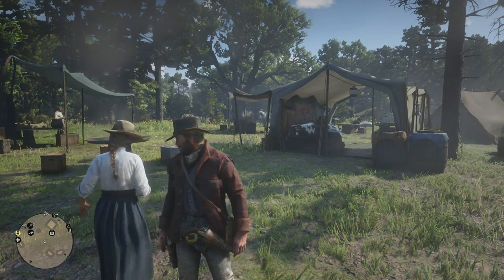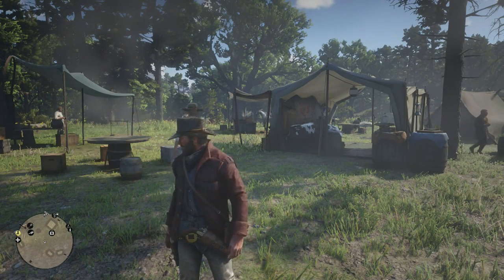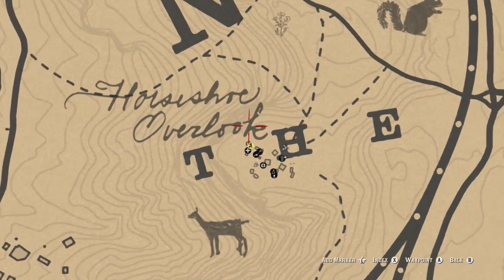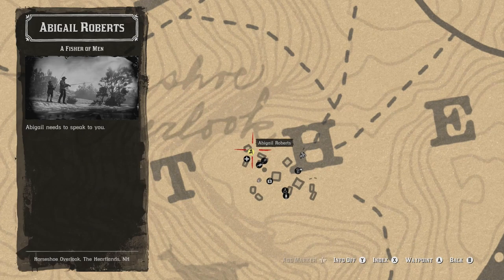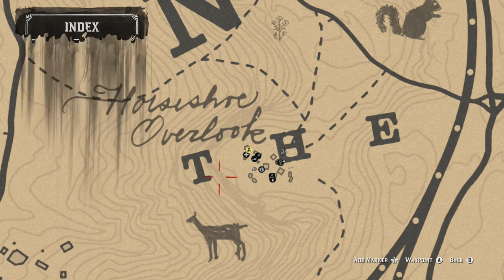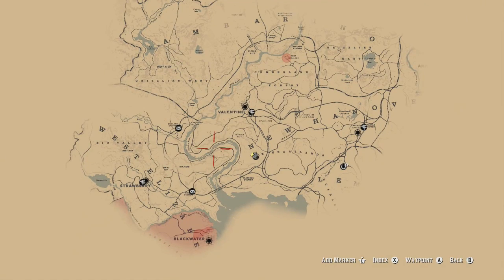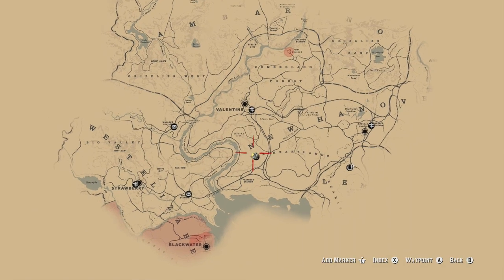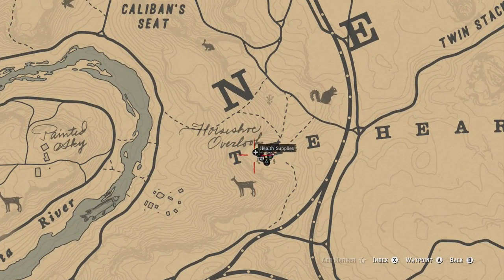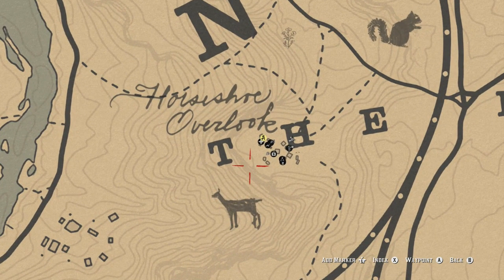Welcome back to Red Dead Redemption 2. In this video I'm going to show you how to unlock the ability to go fishing. If we take a look at the map, we're currently in camp and there is a mission for Abigail Roberts called 'A Fisher of Men.' I'm right at the end of chapter 2 now, and by doing the John Marston missions you unlock the mission with Abigail, so we're going to go speak to her and trigger the fishing mission.